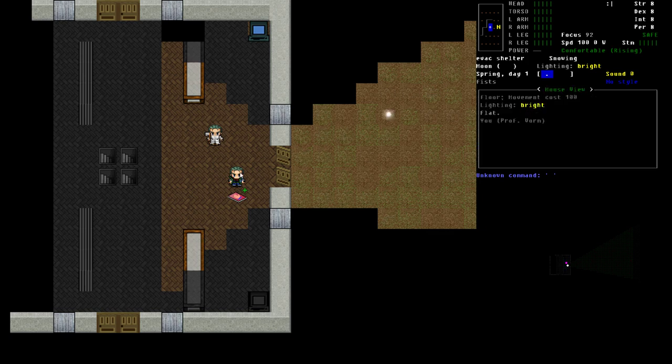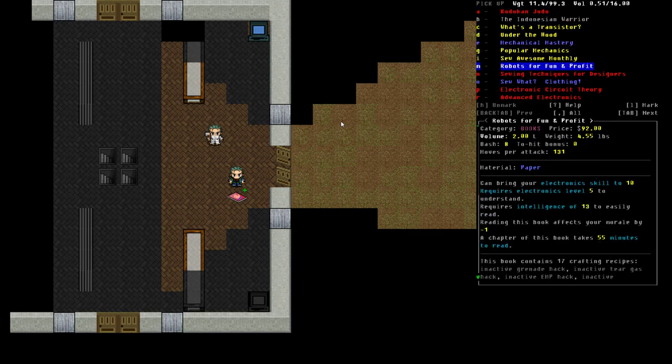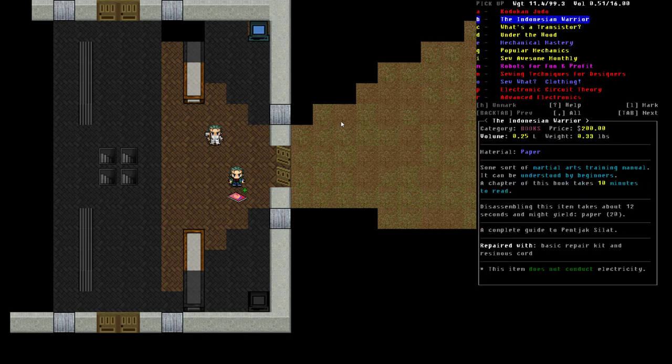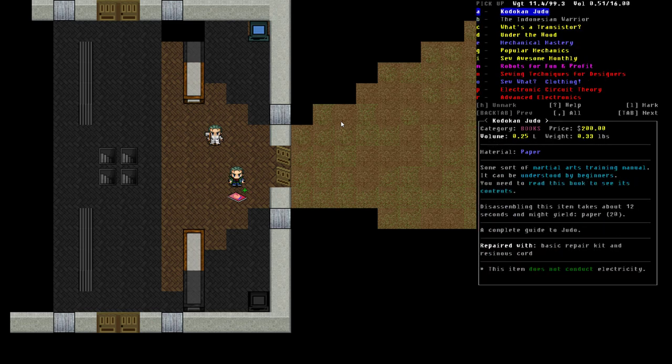I've got our Professor Vorm character right here. There is a stack of books in the space right below him. I'm going to examine that space and talk about what we see in that location. Here is a list of books sitting in that particular location, and I want to point out the colors you see the text in. We've got red, gray, yellow, blue, and purple. Each of these color codes means something different, and I'm going to explain what these colors represent.